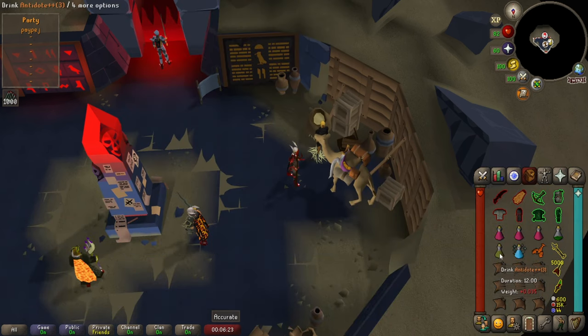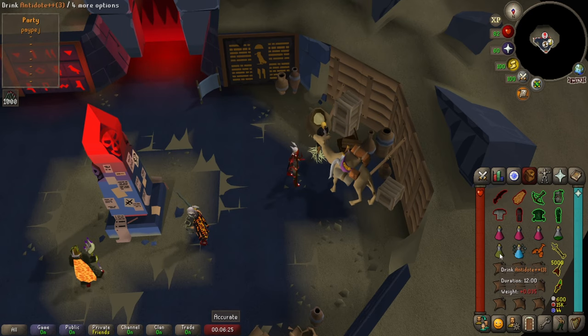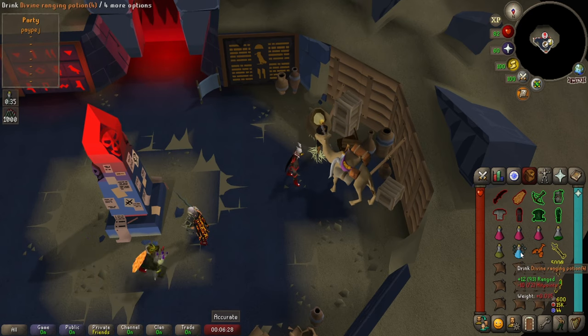Now that that's done, you should prepot an antidote or antidote++ or whichever one you have. This is extremely helpful and will render you immune to poison for the first 2 encounters.